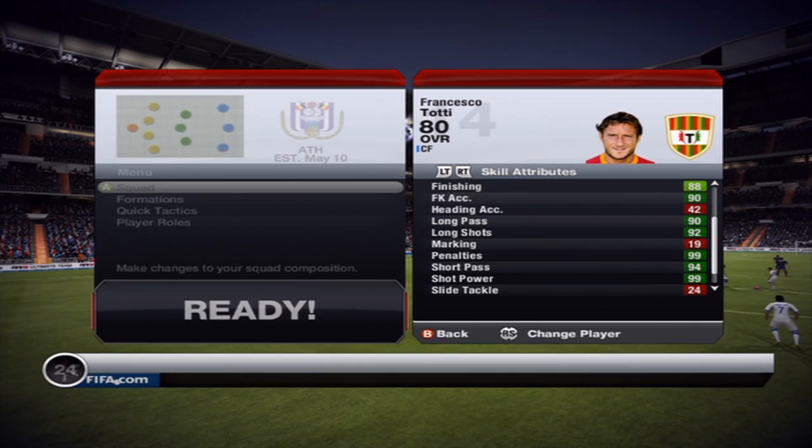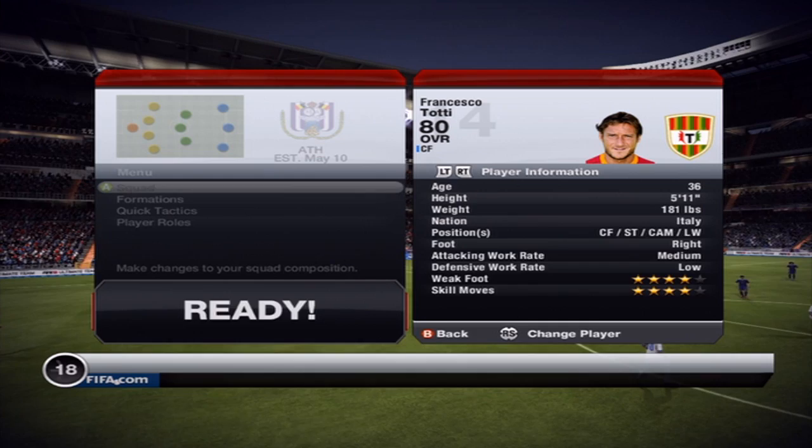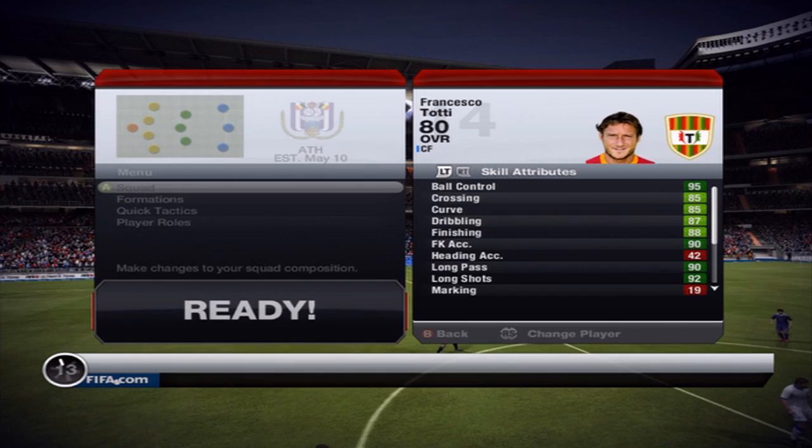Literally everything is green bar some red which is defending and stuff, and his physical attributes may not be as good, but some insane in-game stats. Use him as a sub in moments as a centre attacking mid — don't bother playing him as a left wing.